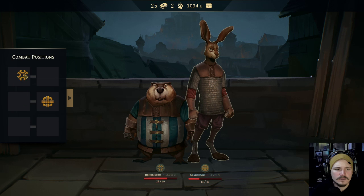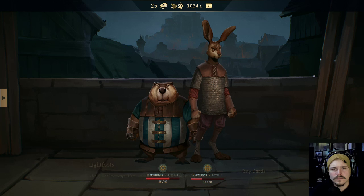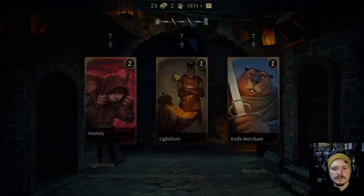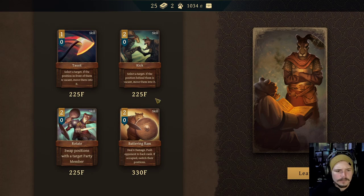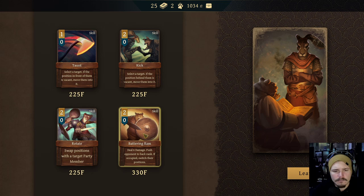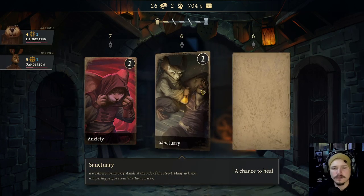Let's move these guys a little bit. This is fine. Yeah, that's still good because he does have the better armor. Oh, this is so spooky though. Lightfoots - a lean pair of messenger hairs catch their breath by a small brewing stand. I don't actually know what the Lightfoots do for cards yet, I don't think. Rotate: swap positions with a target party member. Don't love it. Battering Ram is not terrible. Battering Ram is just better kick, right? So these guys are all about moving stuff - Lightfoots are all about movement. That makes sense considering they're Lightfoots.